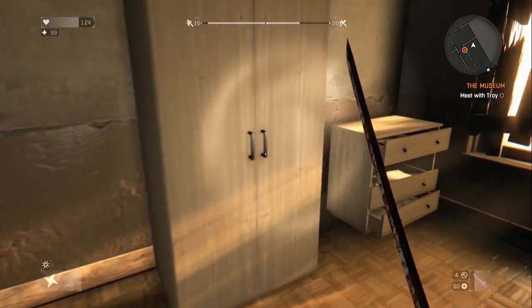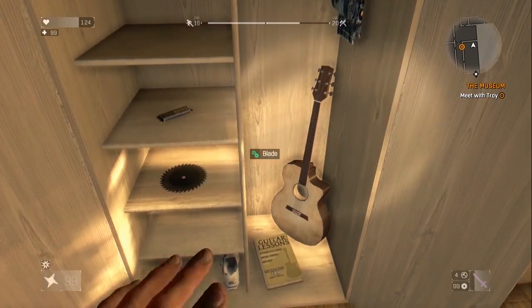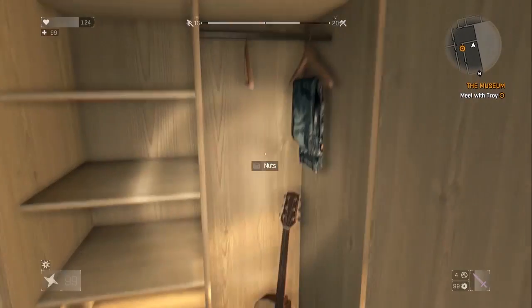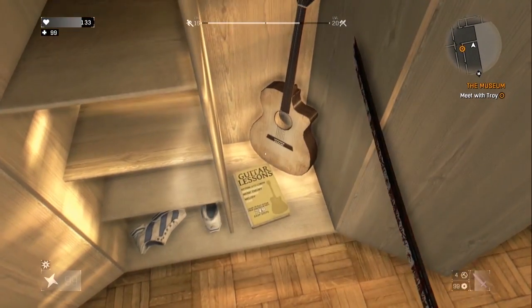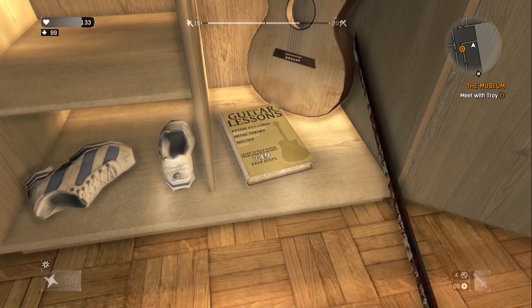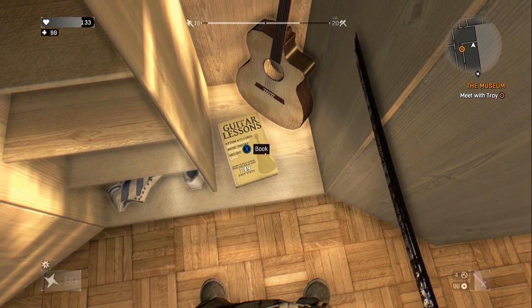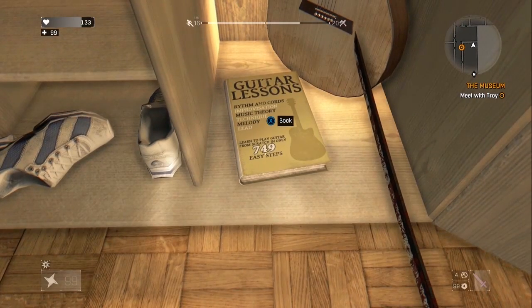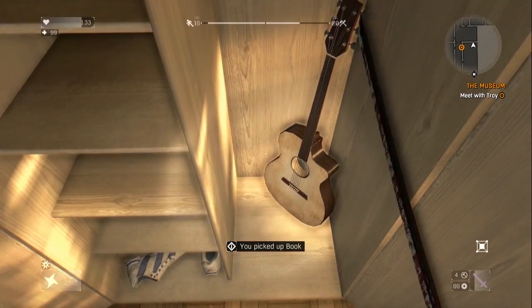You want to go to the back wall — there is a cabinet here. Open it and ta-da: pants and a guitar. There are also metal parts, nuts, and a book down there. It says 'Guitar Lessons.' You can see it says X to get the book. We'll read it first — it's 'Learn to Play Guitar from Scratch in Only 749 Easy Steps.' Only 749 — yes!